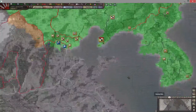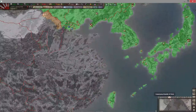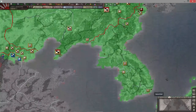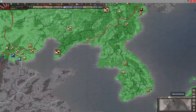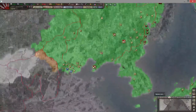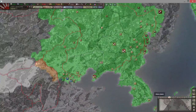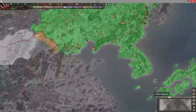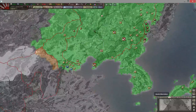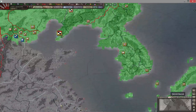Revolt risk — this is relevant as you conquer foreign land. As I move into China, you'll start seeing some red and pink areas. Those are areas subject to revolt. When they revolt, partisans rise up and become enemy units you have to fight. Unlike other strategy games, you can't just put all your troops on the border when in a foreign country, because revolt risk could cause partisans to rise up behind you, and then you've got to go back and deal with them before they start conquering territory that has resources.